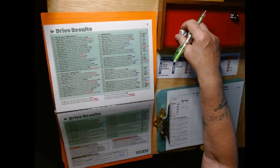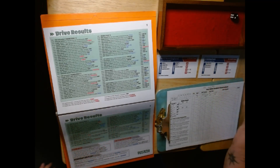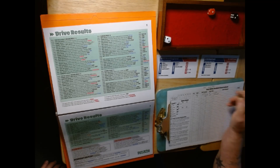Going for their extra point — 11 to 64. And they get it. Buffalo jumps out with a seven-point lead and kicks off again to New England.